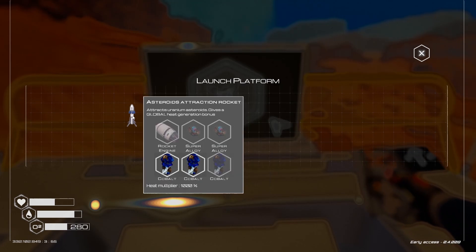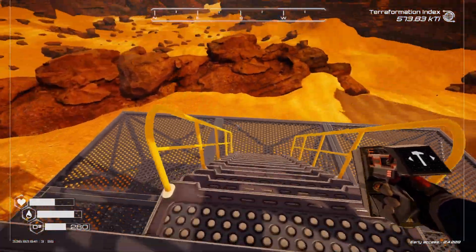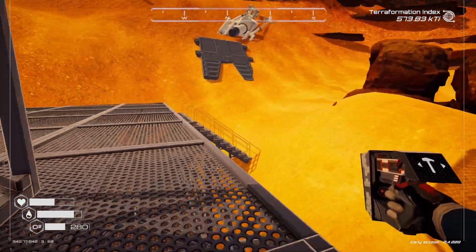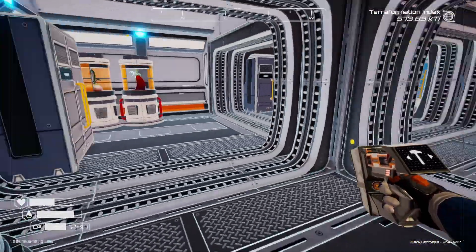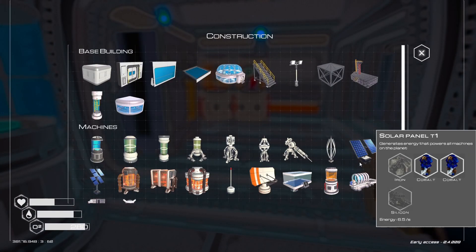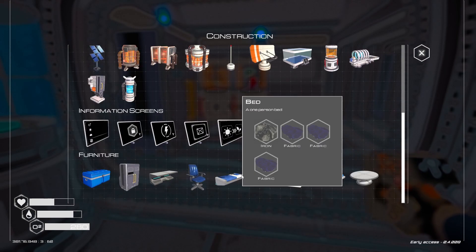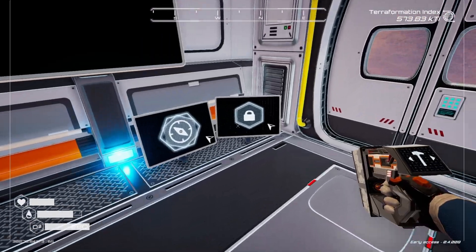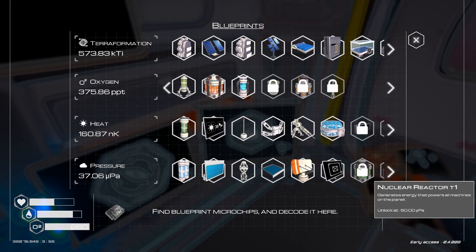Rocket engine — we need rocket engines and super alloy. We're a little high up here. We need more power. We unlocked some things. Let's see — that was a shredder. I'm pretty sure somewhere over here, let's check this out — nuclear reactor. So we need more pressure at 60 nK. We're just over halfway there. So we're not there just yet.